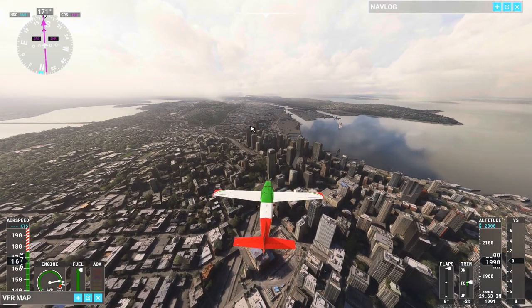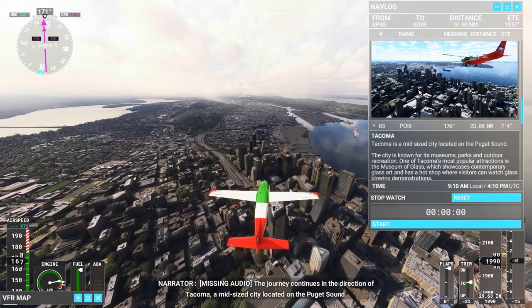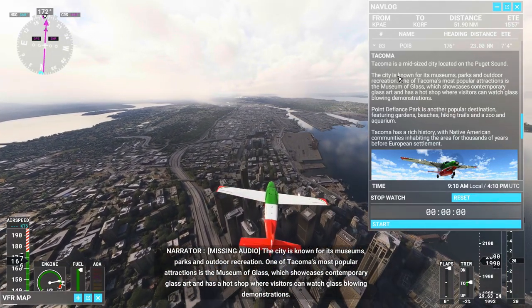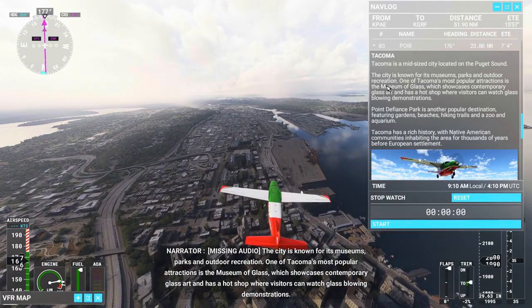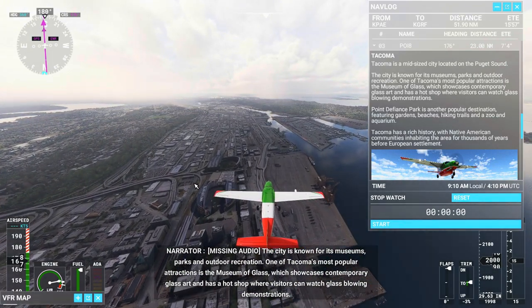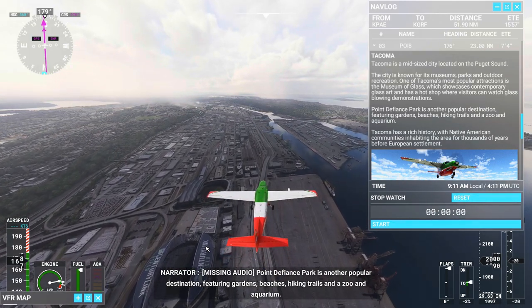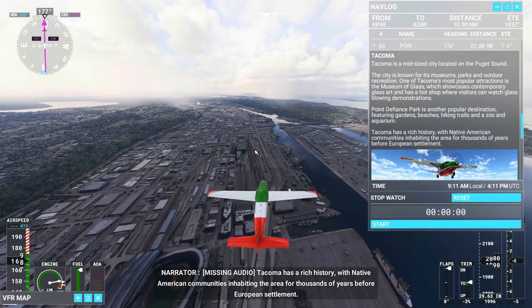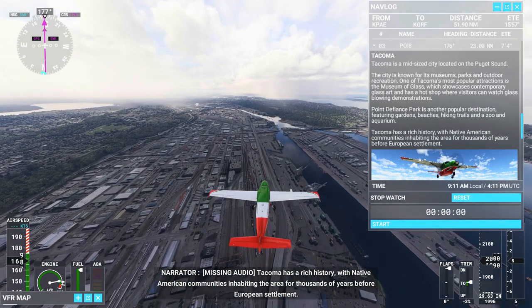Now the two stadiums are right here. The journey continues in the direction of Tacoma, a mid-sized city located on the Puget Sound. The city is known for its museums, parks, and outdoor recreation. One of Tacoma's most popular attractions is the Museum of Glass, which showcases contemporary glass art and has a hot shop where visitors can watch glass-blowing demonstrations. Point Defiance Park is another popular destination featuring gardens, beaches, hiking trails, and a zoo and aquarium. Tacoma has a rich history with Native American communities inhabiting the area for thousands of years before European settlement.